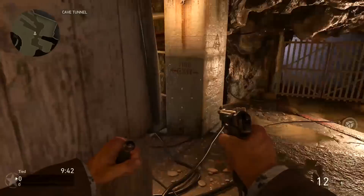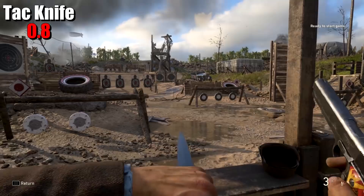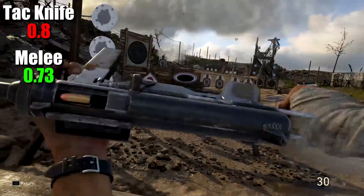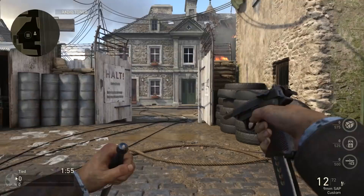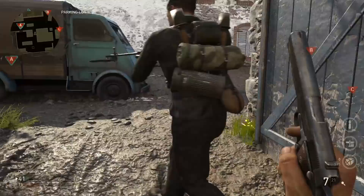The first perk applies to your pistol, giving you a tactical knife on top of your standard attachment of choice. Compared to the melee weapons, the knife speed is slightly slower at 0.8 seconds as compared to 0.73 seconds which all the other melee weapons have. This puts it right in line with the bayonet stab and the rifle butt as far as speed. Like every melee, it has the exact same range across the board. So essentially the tac knife is a carbon copy of the rifle bayonet but with a pistol rather than a rifle.